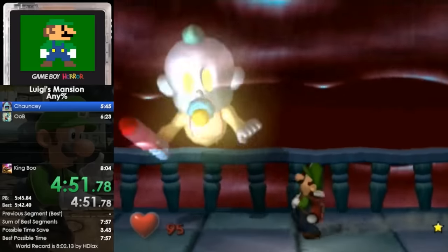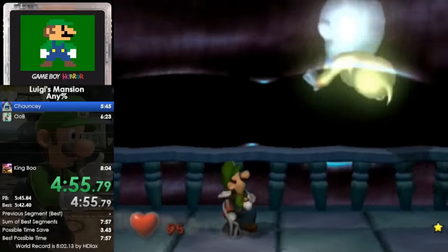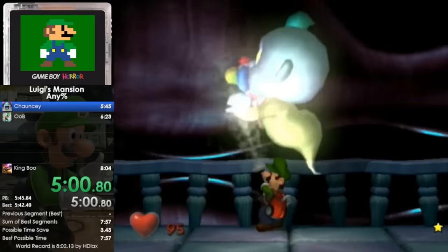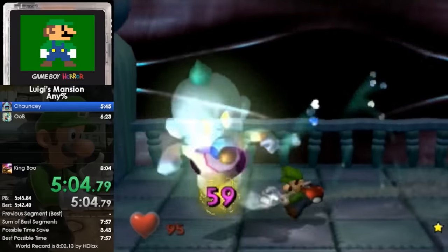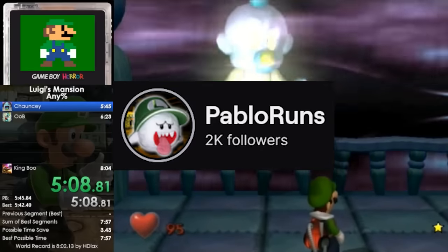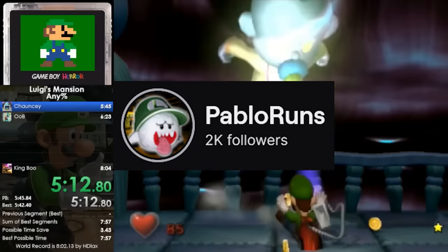While this run could technically be beaten, it probably won't happen for a while. While King Boo can finally be one-cycled, Chauncey remains at large, and if not even the TAS can pull it off, it doesn't look like it's going to happen anytime soon. Huge congrats to Pablo for making history — please check out his stream, as well as the other Luigi's Mansion runners too.